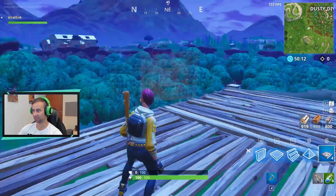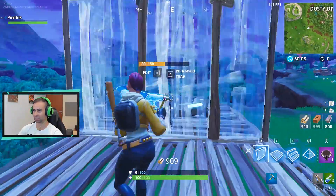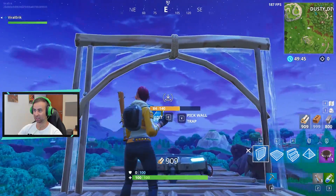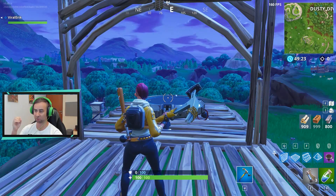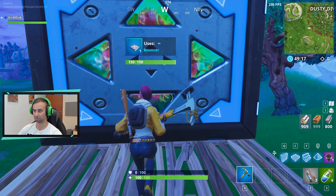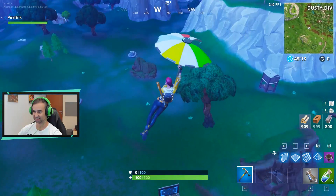You probably know this old trick: you set up a bounce pad here, a launch pad there, then you have to edit it exactly like this. And now if you go straight to that bounce pad, it will push you to the launch pad and you will fly five times higher than a regular jump.